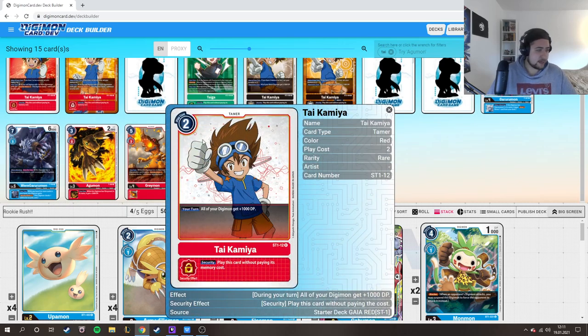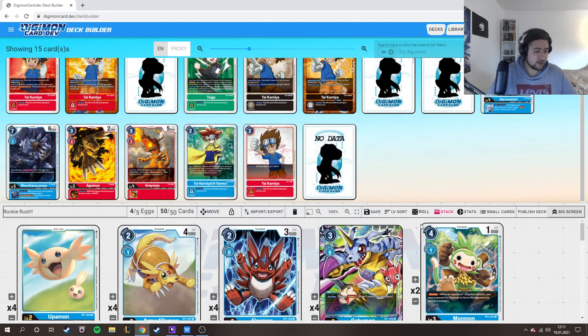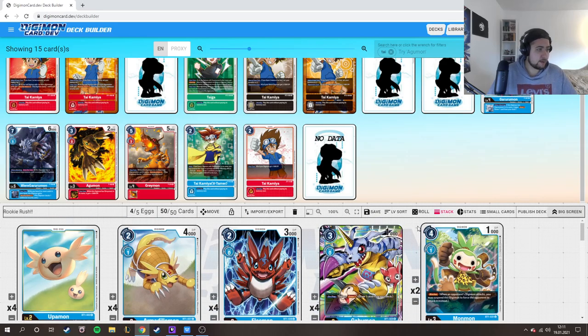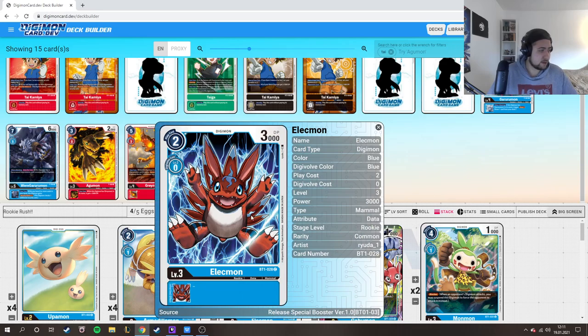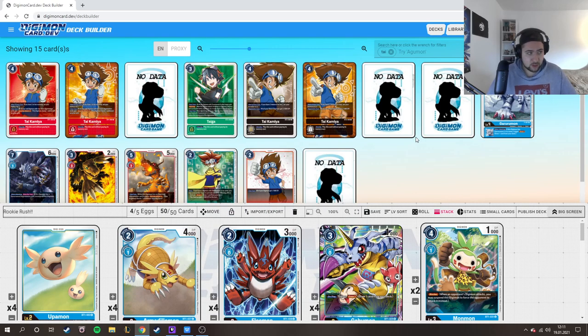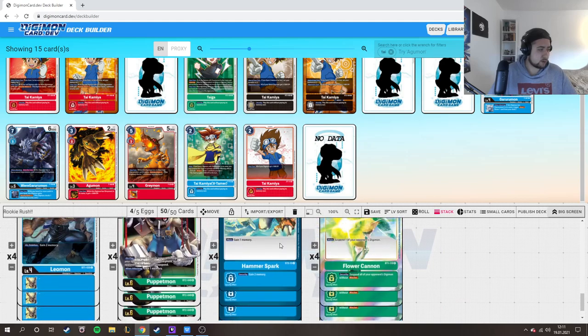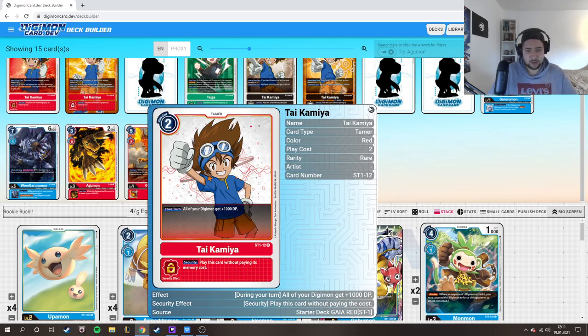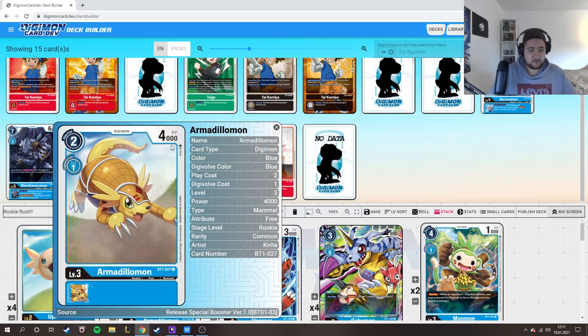You can play the red Tamer — it only costs 2. All your Digimon get 1000 DP. Then in the mirror match, when your opponent is checking for 4k, you have 5k and your Armadillomon and Elecmon survive.